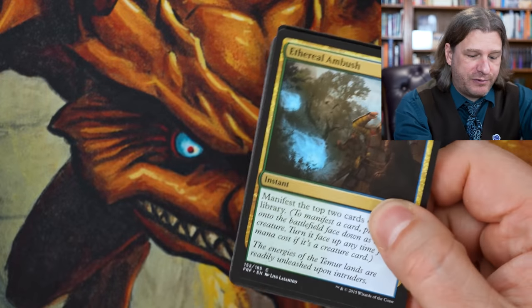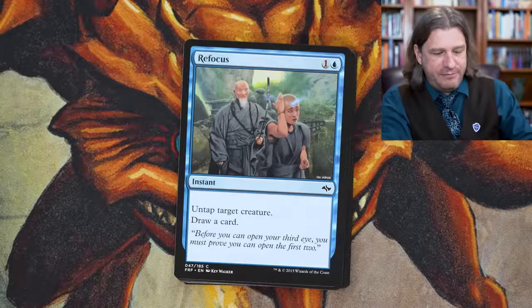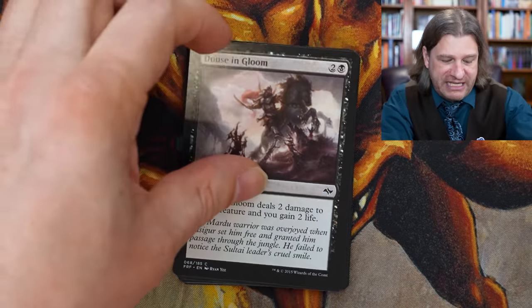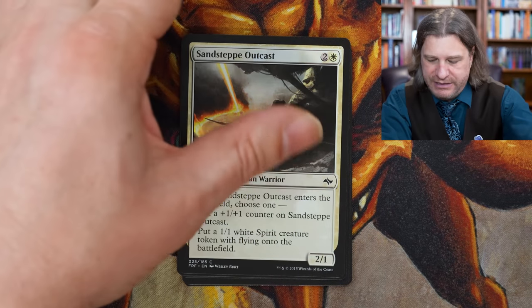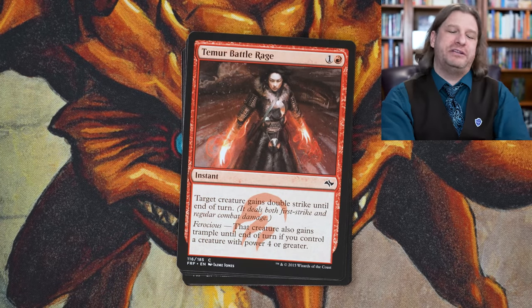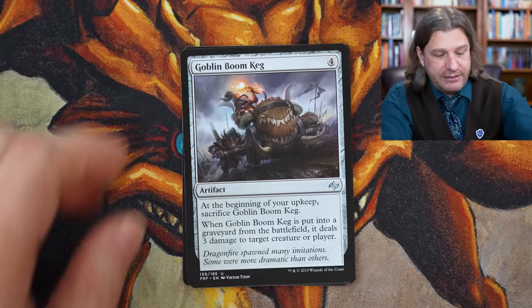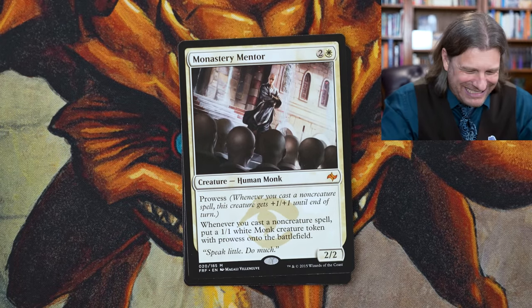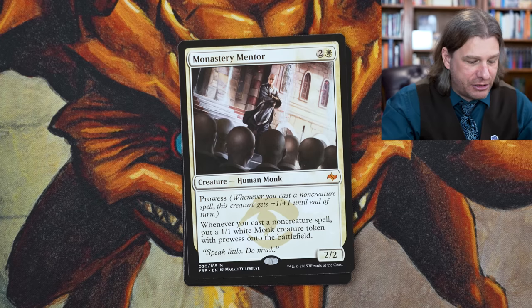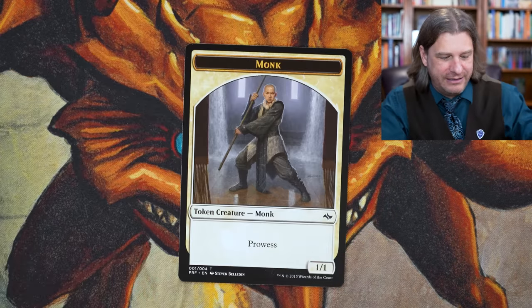Now there are spicy things in Dragons of Tarkir and Fate Reforged. I'll do Fate Reforged first. The fetchlands — which have gone up in price — were only in Khans of Tarkir. However, I believe that in both Fate Reforged and Dragons of Tarkir there was a chance they randomly replaced the token with a fetchland, so we might get a fetch in one of these too. This was the last block set. Temur Battle Rage goes in my Atog deck and Blitz decks. It was a really fun Standard — it had its issues, but I miss it. Monastery Mentor — a 2/2 with prowess. Whenever you cast a non-creature spell, put a 1/1 white monk creature token with prowess onto the battlefield. No fetch land — it's a Wind-Scarred Crag. And there's our monk token with prowess.